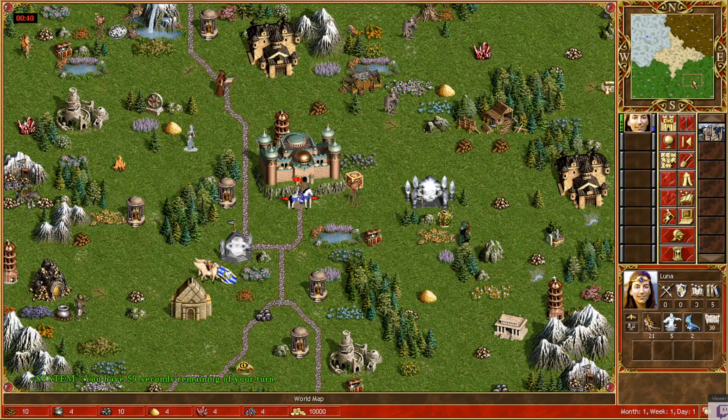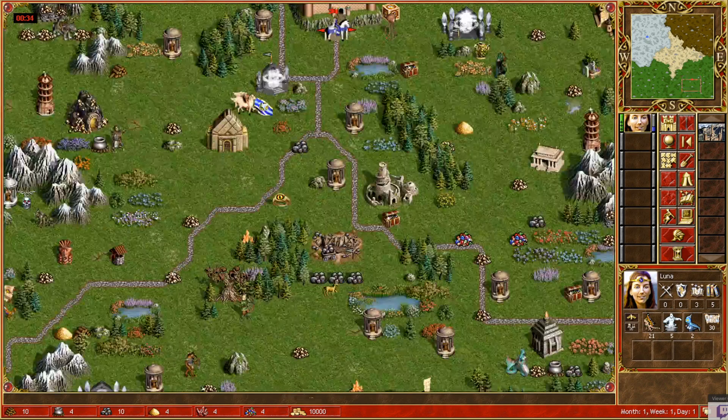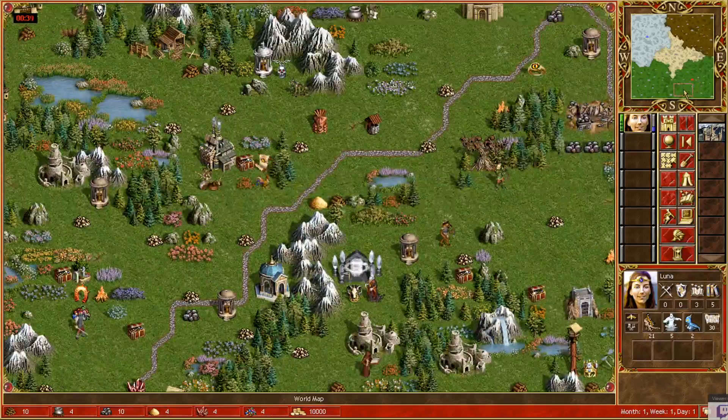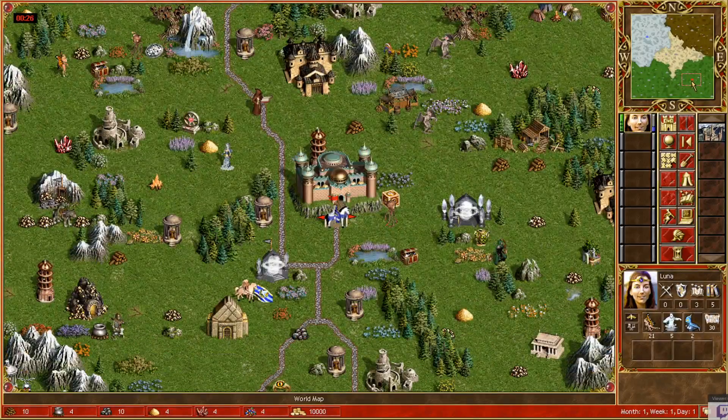Once you snowball some army, you can start using other heroes to do fights, especially when you get a couple of Angels. You can then use your side heroes for many fights so that you preserve Luna's mana and movement. Remember that everything revolves around Luna, so you need to protect her and preserve her moves and spell points as much as possible.